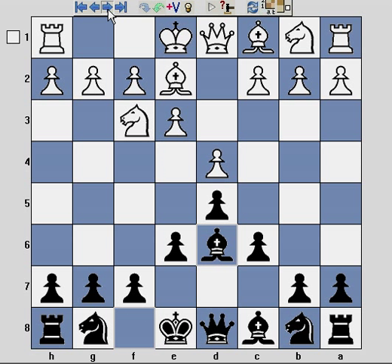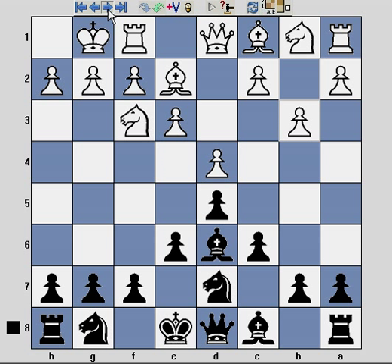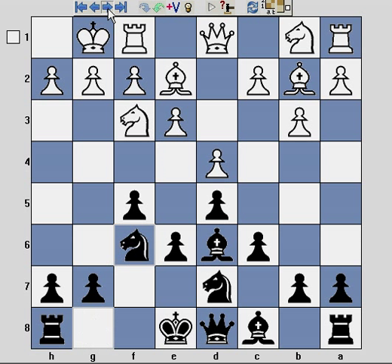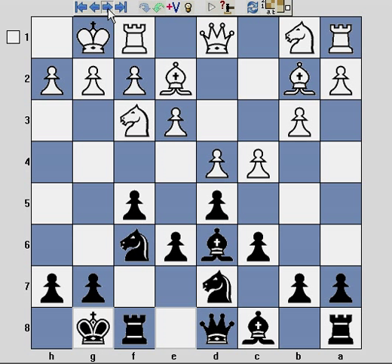I play the bishop to d6 and white castles. I continue development with knight d7. White prepares to fianchetto their dark square bishop and I complete my Stonewall with c4 and castle. At this point I pretty much have my familiar Stonewall setup.